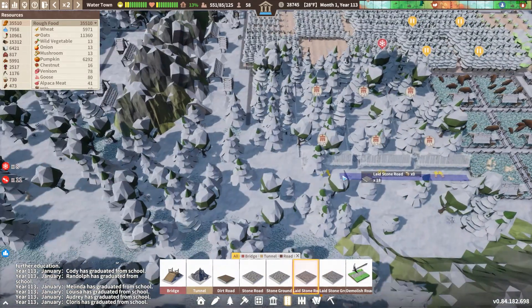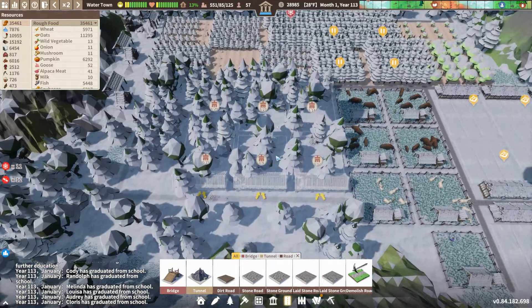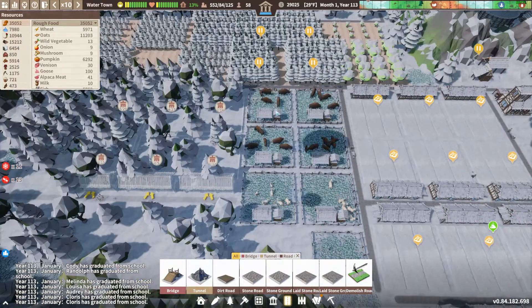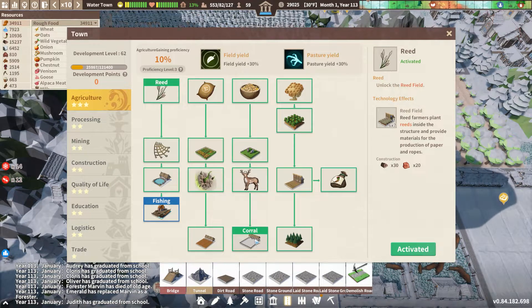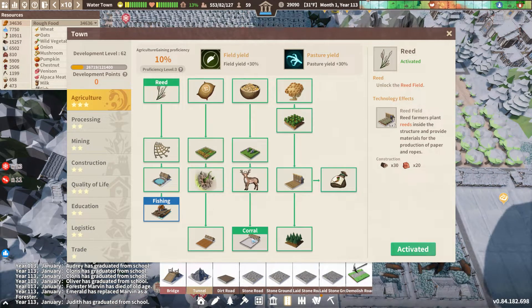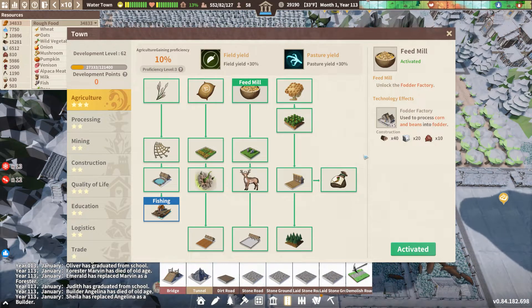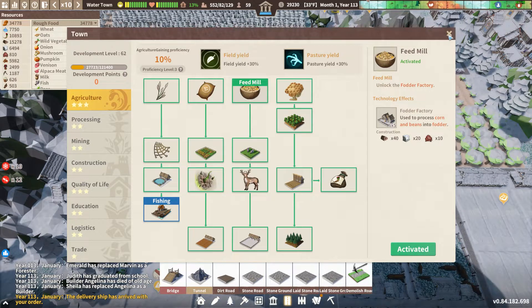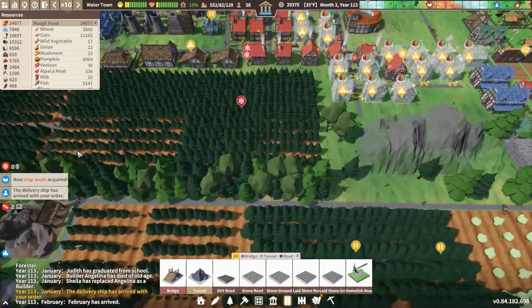The corral gives us a 50% increase in yield, so why wouldn't you? We're going to lay a laid-stone road down over here and connect it up. I'm wondering if I'm going to need corn for horses, but none of the other animals need feed. The feed mill can give our fishermen bait, but it's going to need corn and we don't have any.